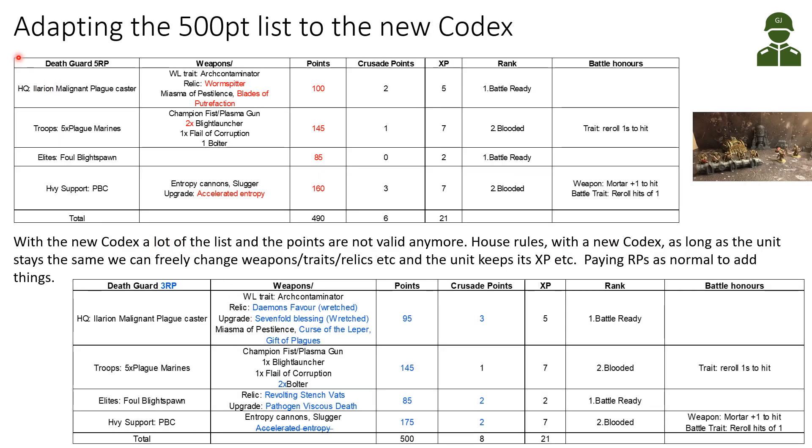Let's start by adapting the existing 500-point Crusade list to the new Codex. In the previous Codex, my HQ was a Malignant Plaguecaster, and I really enjoy building a Psyker in Crusade mode — it offers good narrative progression, getting new psychic powers, etc. He had the Arch Contaminator Warlord trait, the Wormspitter Relic (now gone from the new Codex), and the psychic powers Miasma of Pestilence and Blades of Putrefaction — which is also gone. His points went from 100 down to 95.